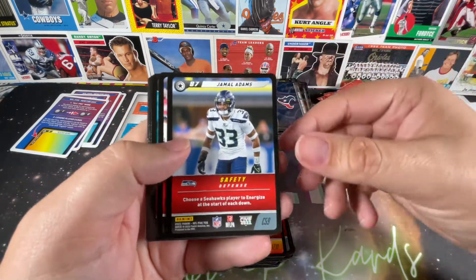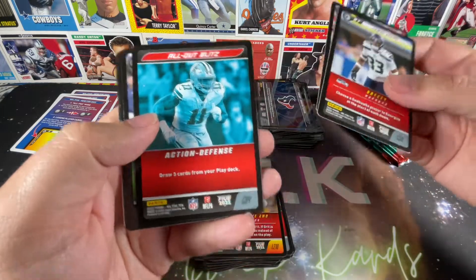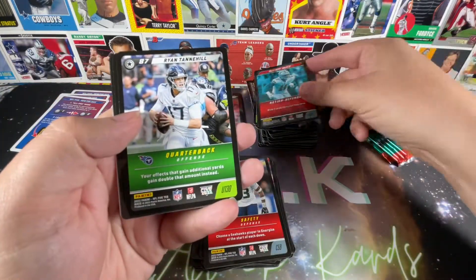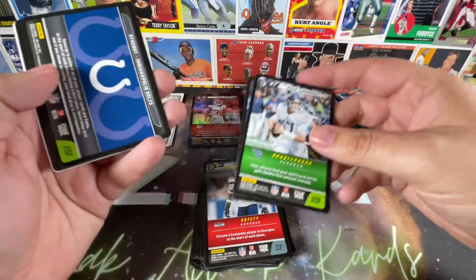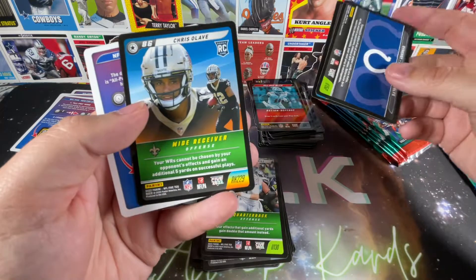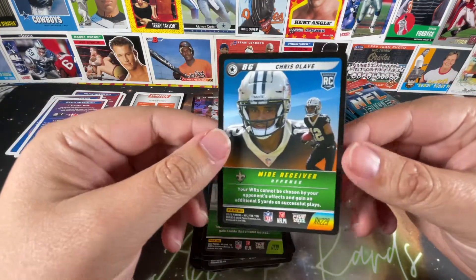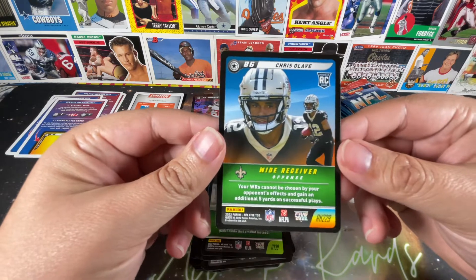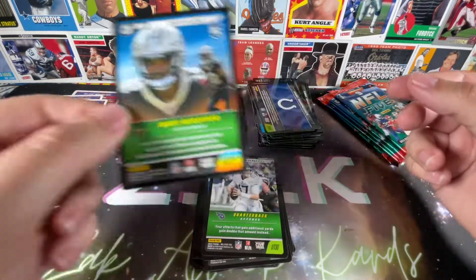Synergy for the Texans. We got Jamal Adams, Jordan Poirier, All Out Blitz, Ryan Tannehill. I think that's my third Nick Bosa. More synergies for the Colts and the Raiders. And our first rookie — Chris Olave for the Saints. This is really not the set to buy if you're rookie hunting, by the way.